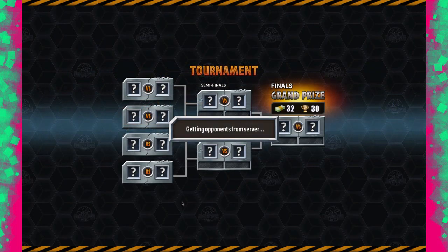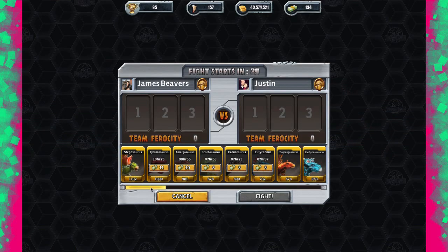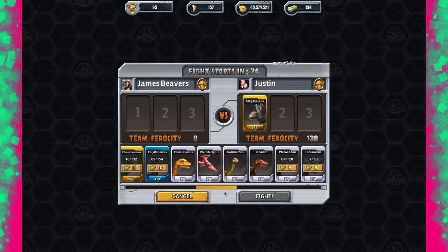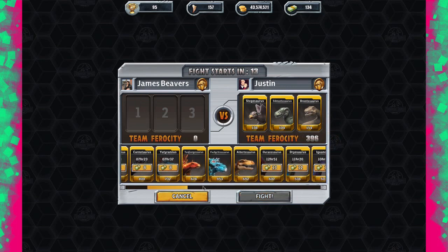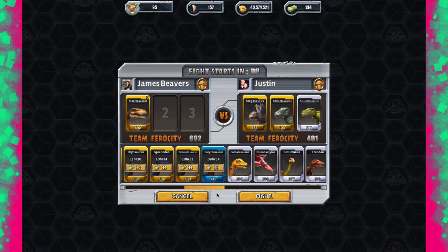We're against Justin. It depends what dinosaur he puts out first — he's going for the Stegosaurus. But I'm going to wreck him with my Stegosaurus too. My Albertosaurus is probably going to be enough on its own. I'm probably not going to need any other dinosaur for this tournament.